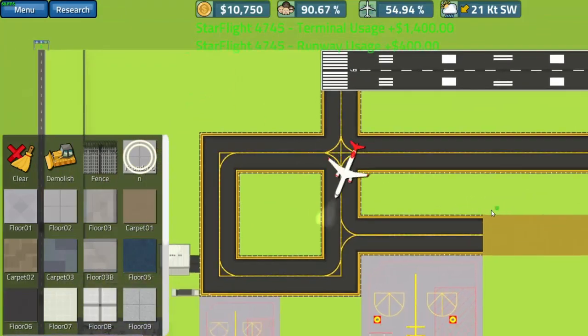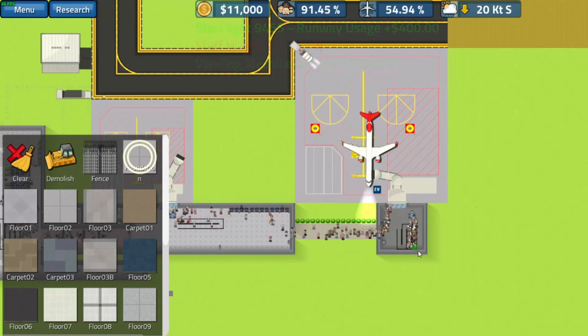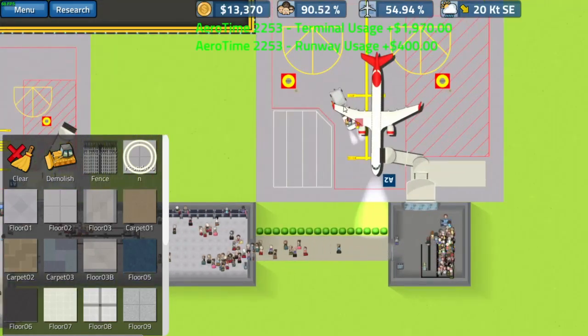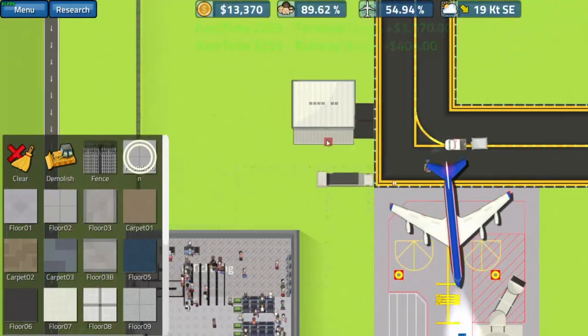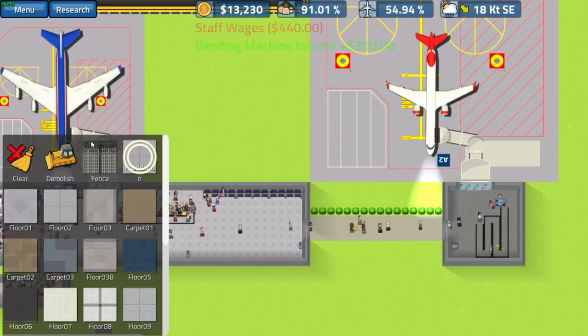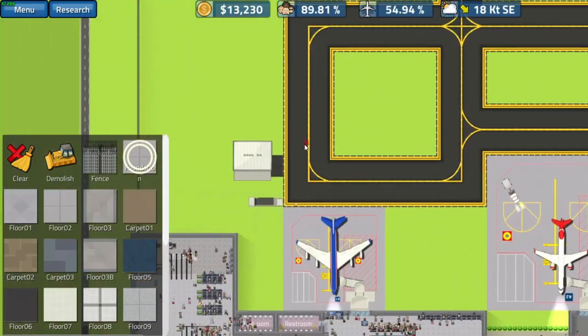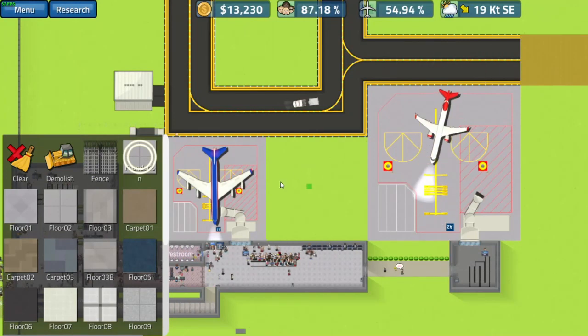Things are running smoothly — planes taking off, planes coming in, beautiful. We're making a decent amount of money loading up this bigger plane and the baggage is already loaded. I'm not sure what we need a fuel truck for — maybe you need one for the really big airplanes.